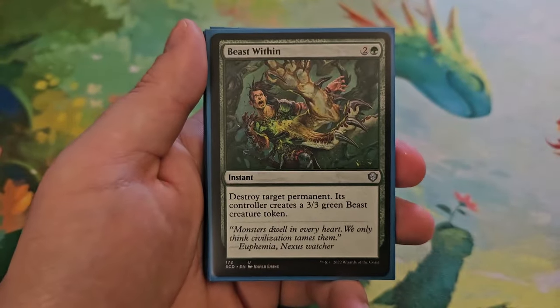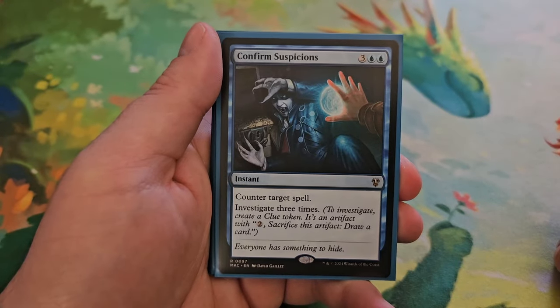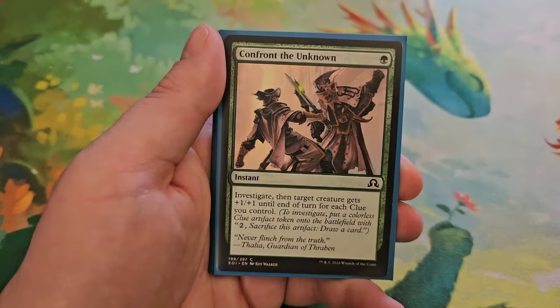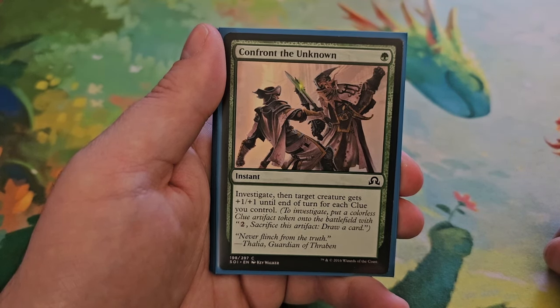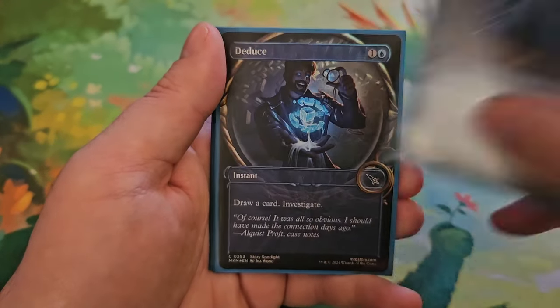Starting with Beast Within for two and a green — destroy target permanent, its controller gets a 3/3 beast token. Confirm Suspicion for three and two blue — counter target spell, investigate three times. Confront the Unknown for one green — investigate, then target creature gets +1/+1 until end of turn for each clue you control. Counterspell for two blue — counter target spell.